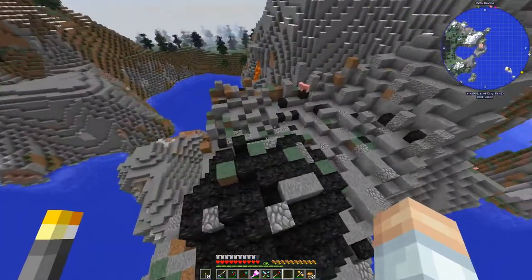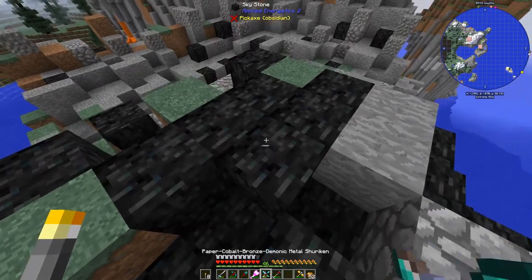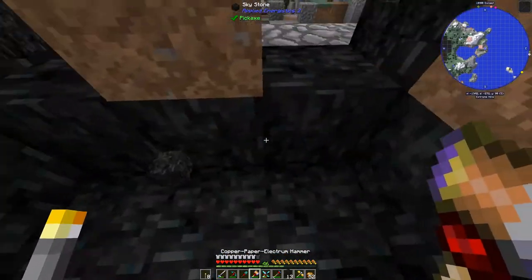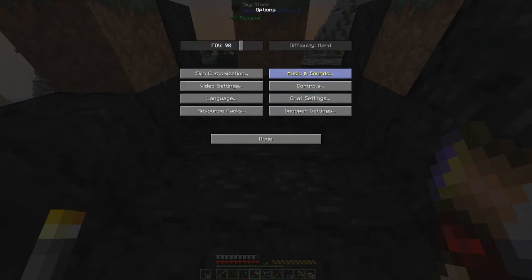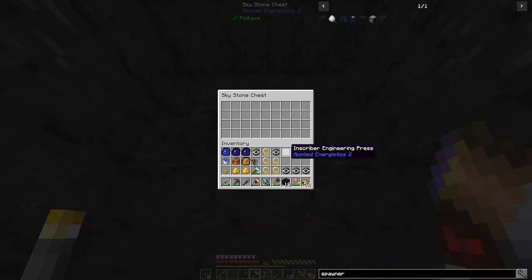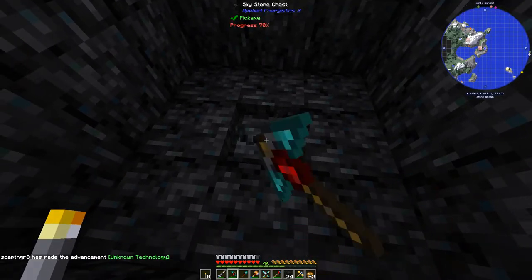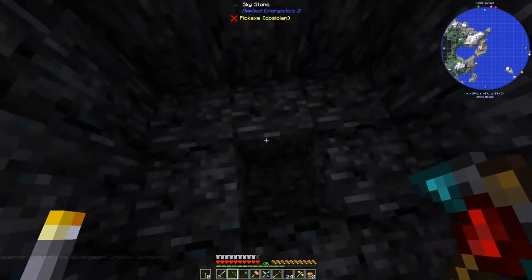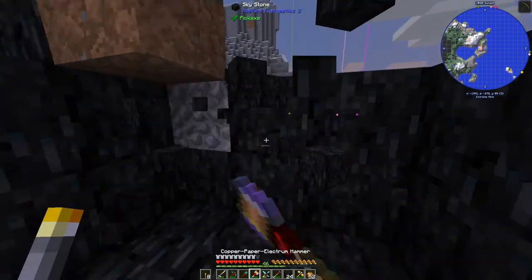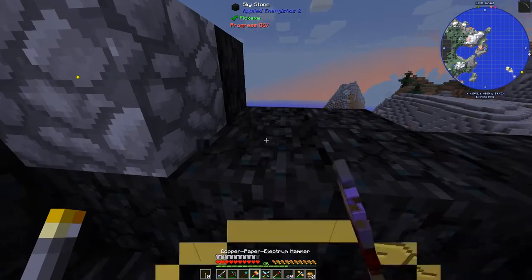I didn't even get to leave and we're already at the first thing. I've got my copper paper electrum hammer — I don't know if I brought enough to repair it with. Let me turn the volume down a bit. We got an Inscriber Engineering Press, and we can pick up the meteor chest too. There's the Engineering Press — and now we've got some Skystone which is always good for our upcoming AE2 adventures.